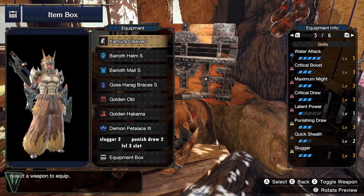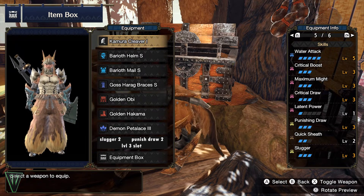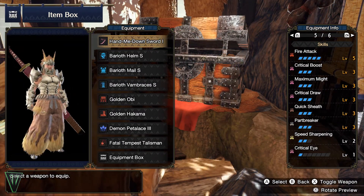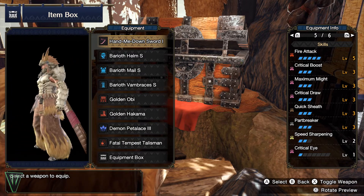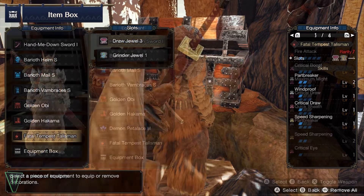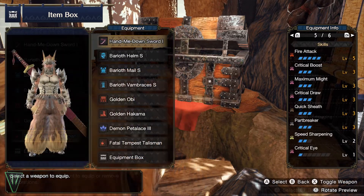The Gosserog Braces work really well here because they come with crit draw and punish draw, nicely filling out the set. But if you're not going for punish draw, then I recommend the Barioth Arms — I'm calling this a new custom set, because why not? Simply throw any talisman with a level 3 slot on there to fit the crit draw decoration, and you've got yourself a pretty decent crit draw set tailored to whatever other skills come with your talisman.